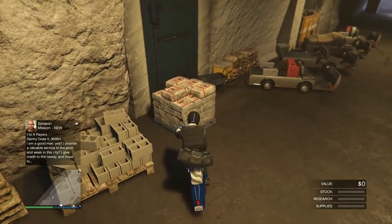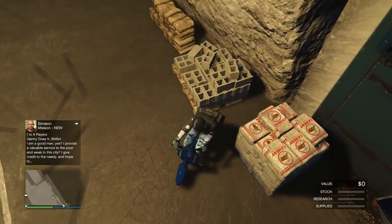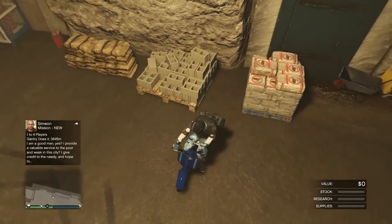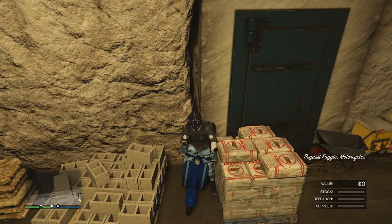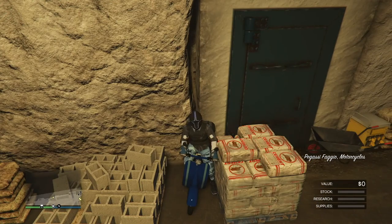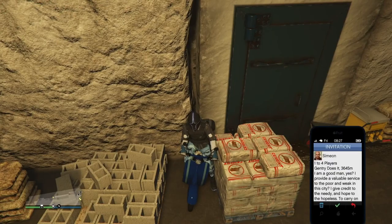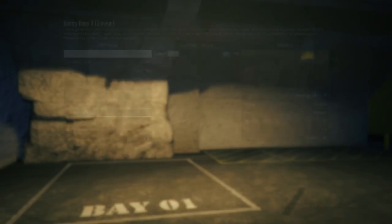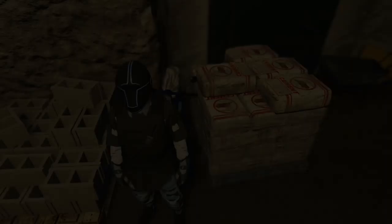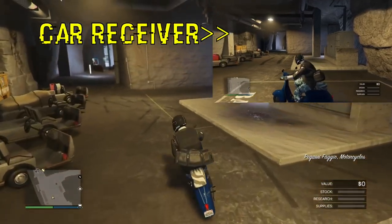Once you've called up Simeon and requested a job, back up the fagio all the way to the wall. You should be able to teleport by pressing Y or triangle every single time. Go into your phone, start up that Simeon job, and remember you're going to back out right away — right when you hit that lobby screen press B or circle and confirm it. Then start spamming Y or triangle and you'll get back. That fagio is now glitched into everyone's bunker.